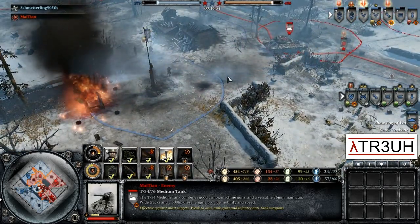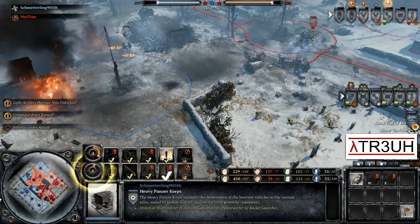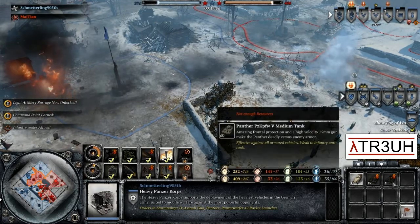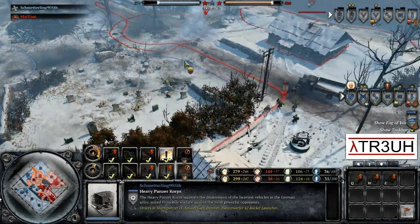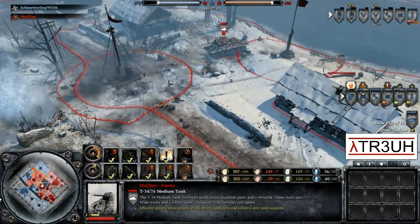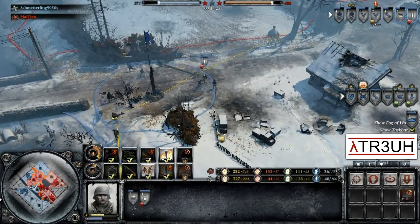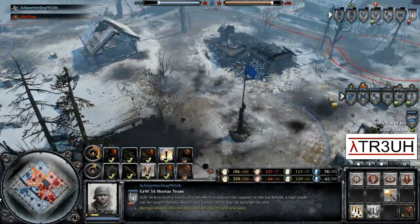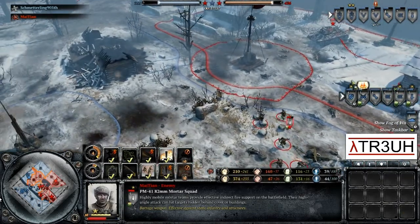The T-34 has basically free reign on the field right now. Schmetterling needs to get himself some anti-armor — at the very least a Pak. However, he has already teched up to Tier 4 and can get himself a Panther. He is relatively close on fuel — around 124. He is also chased off the field right now. He did finally bring out a mortar, which is going to try to work against both the Soviet mortar and those support weapons — maybe a little bit too late for that, but it will still help as long as he keeps it in a nice position.